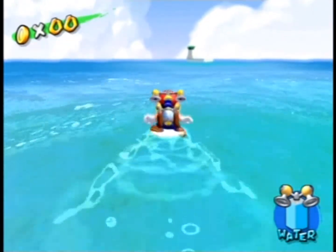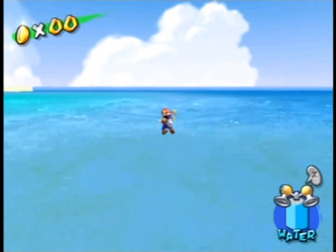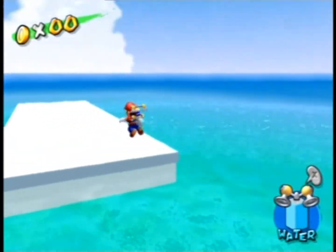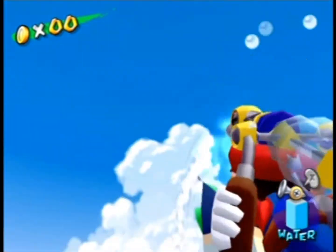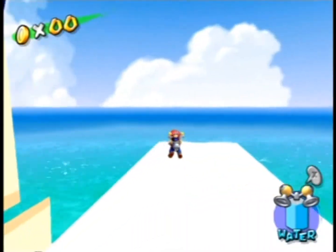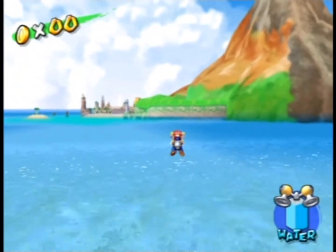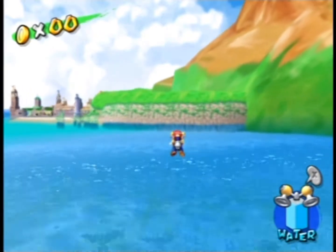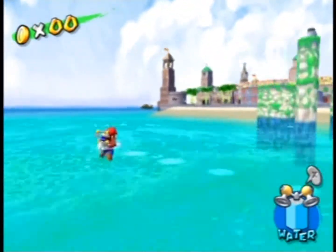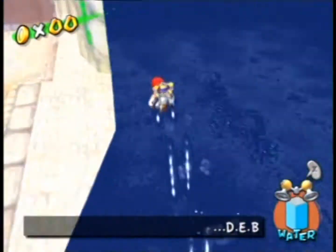We'll travel there using the XYZ mode code. This part of the airstrip which is supposed to be located here simply isn't rendered — it just does not appear. I think they could have done this part better.